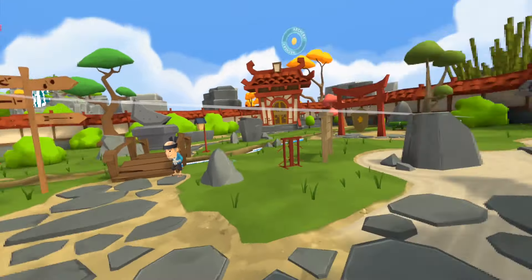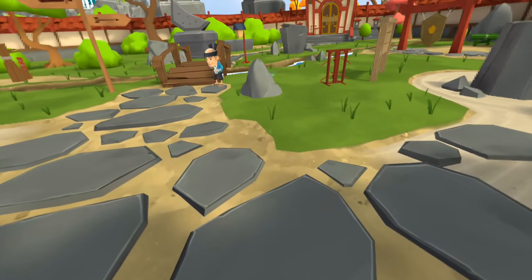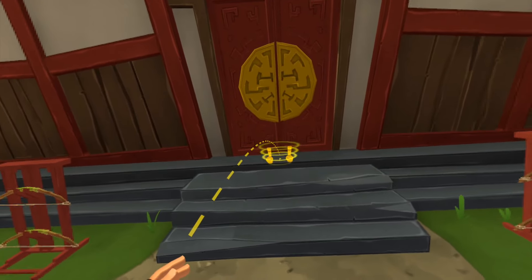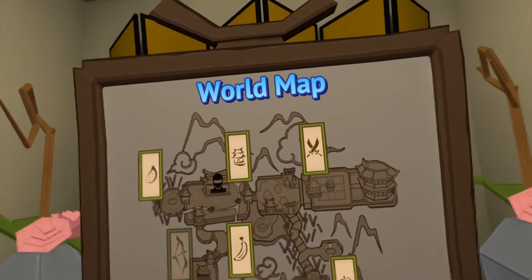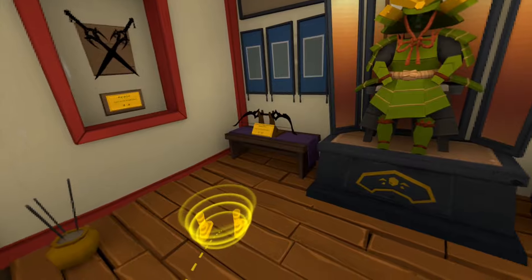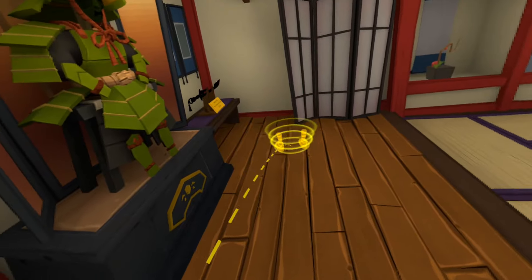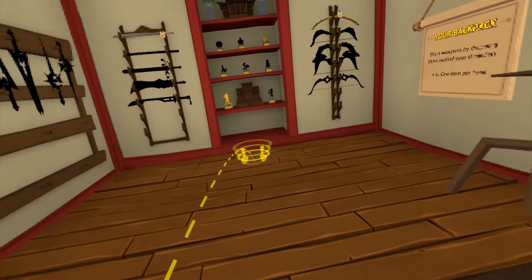Here we are in the lobby. Before I start navigating through the levels, I want to show you that I actually came through that door when I first started playing. This is the dojo - in the front we have the world map with some locations I've already unlocked, and on the left we have this mighty dojo figure. Here is the master boat, which will be unlocked - I'm still a long way from it - and also the master blade.